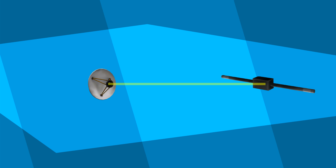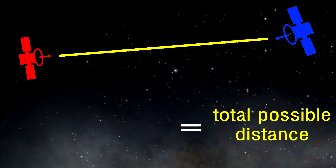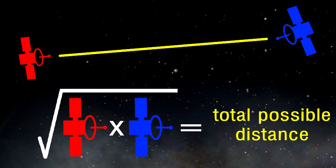Signal strength is a measurement of the communication between two antennas based on their power level. Stronger antennas, or antennas that are closer, will have a better signal strength. The maximum distance between two antennas is equal to the square root of the product of their respective power ratings.